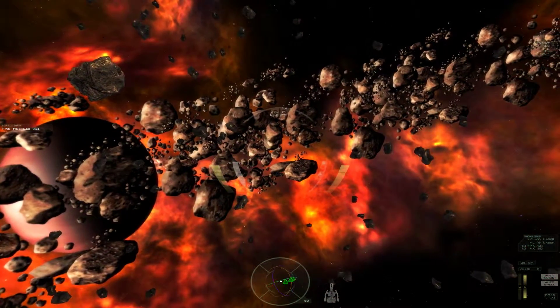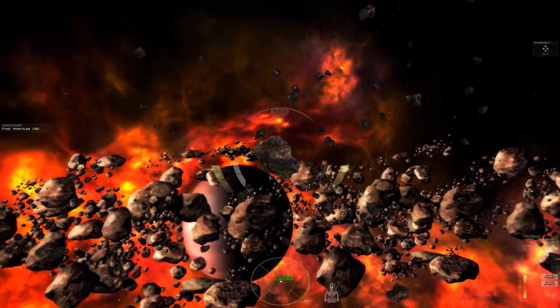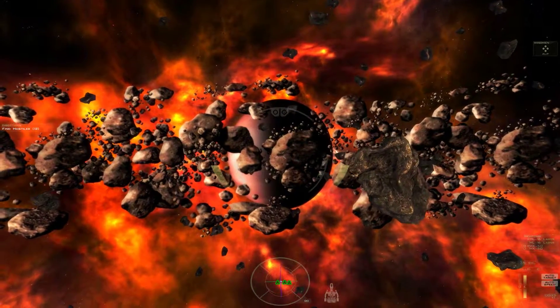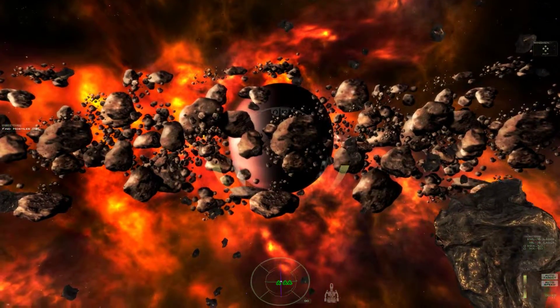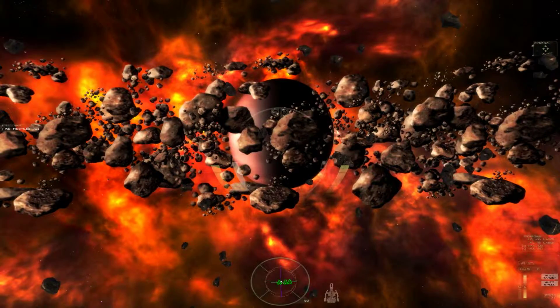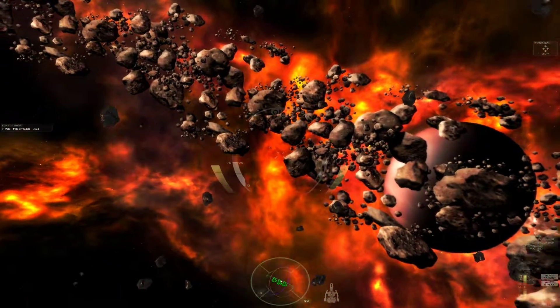Do I look for Vasudans? You have to fly — you might not be able to see it too well, I can barely see it. But there are kind of like red blips on your radar down there at the bottom of the screen blinking. You need to fly towards them or just fly around until you get visual contact.